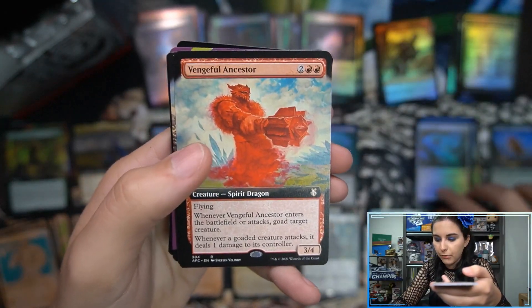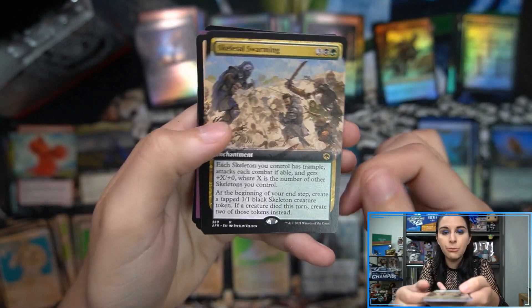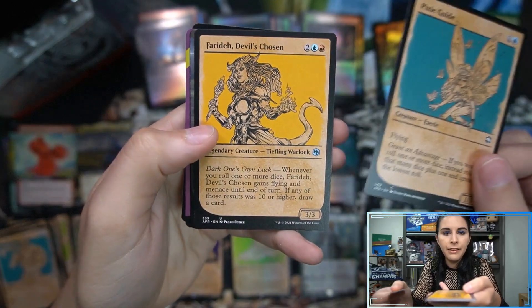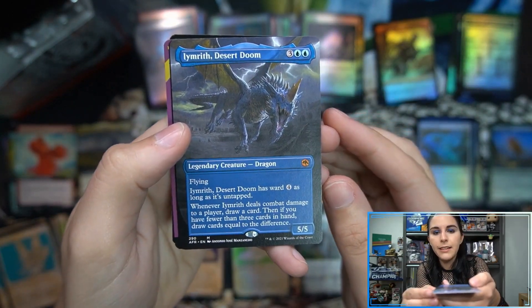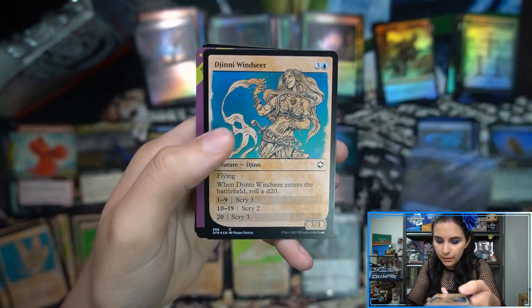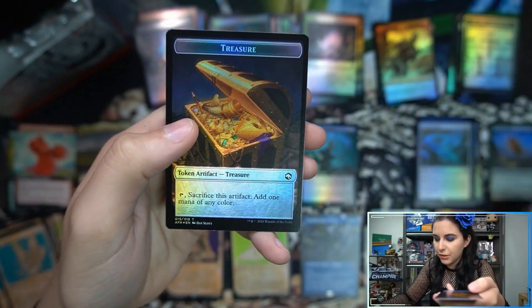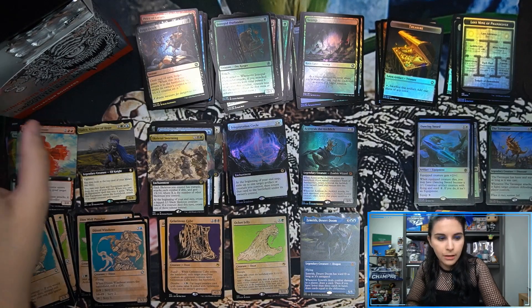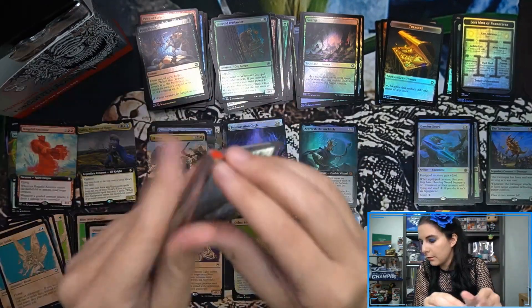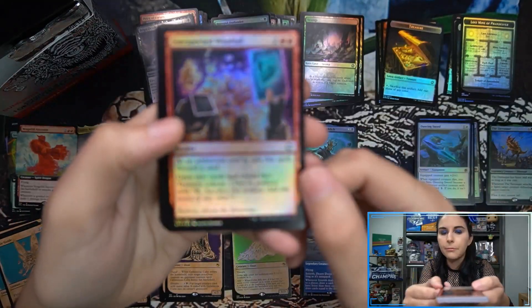Dancing Sword showcase, non-foil. Regular foil rare. Vengeful Ancestor. Skeletal Swarming. Pixie Guide. Faradet. Devil's Chosen. Imrith, Desert Doom, borderless mythic. Ginny Windseer foil. Dungeon Descent foil showcase. And another Treasure Token. I've noticed a pattern — Module Foils come with Treasure Tokens. To be fair, we've seen a lot of Treasure Tokens already.